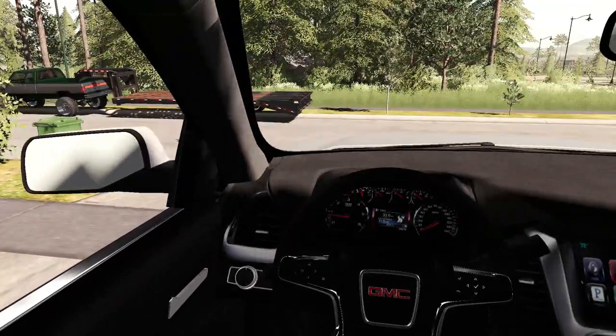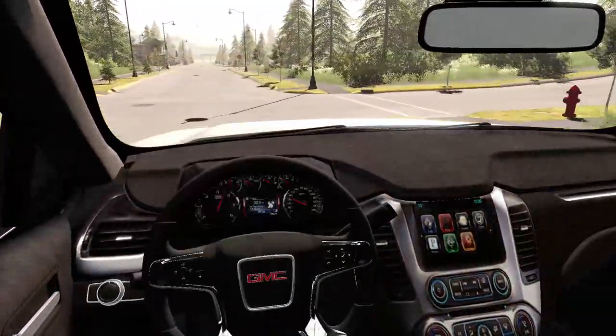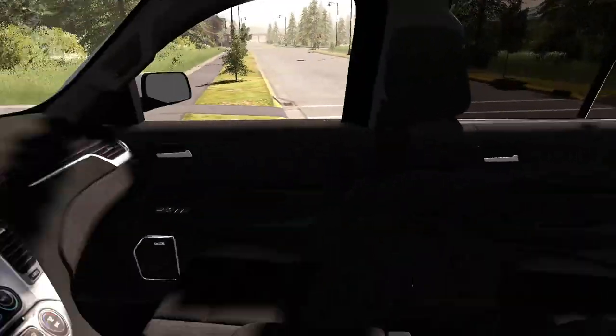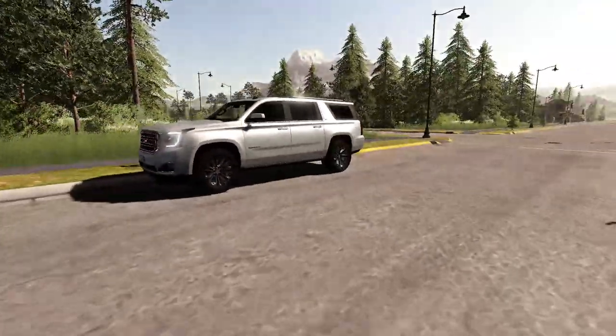Let's go ahead and crank this thing up. Oh yeah, nice and quiet — runs so smooth. Let's get pulled out of here. We need to get this thing on the trailer. We're gonna pull around like this, back up a little bit, check our mirrors — everything looks good. That should work right there. I'm just gonna leave it running for a minute. This thing is so nice — it even has a hitch on the back, which is what we want.